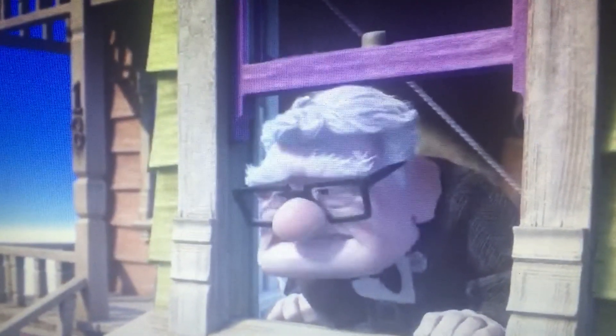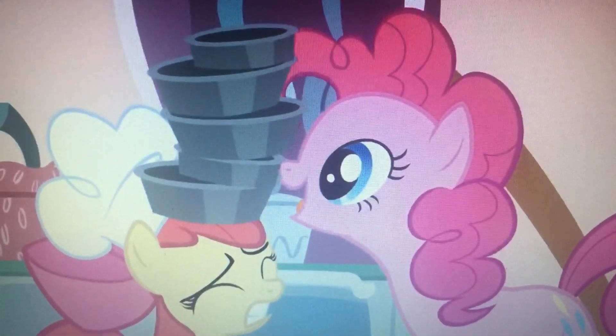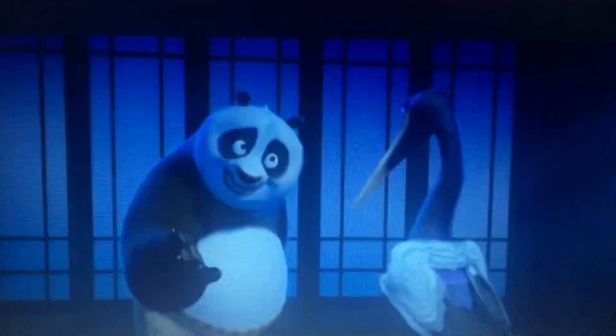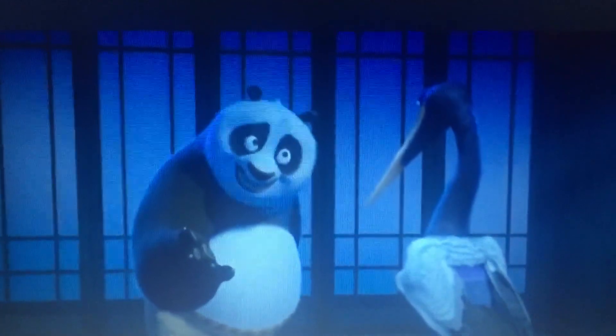Step six: Batman and Unikitty go into the boardroom to make one last change to Lord Business's plan. 'I move that we freeze the universe — could I get a second on that?' 'I second.' 'Bruce Wayne, CEO of Wayne Enterprises.' 'Bruce Wayne — who's that? Sounds like a cool guy.'